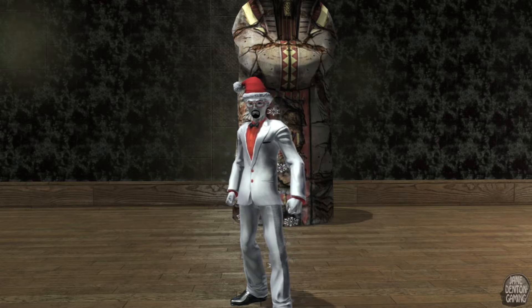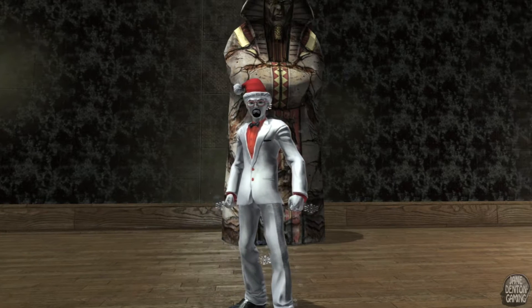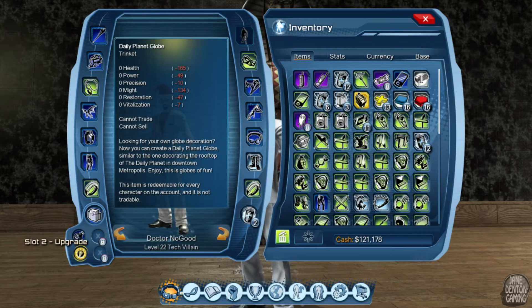Another item you can get in the toy section in the marketplace is the Daily Planet Globe. Looking for your own globe decoration? You can create a Daily Planet Globe similar to the one decorating the rooftop of the Daily Planet in downtown Metropolis. This is 'Globes of Fun' — this item is redeemable for every character on the account, but it is not tradable.